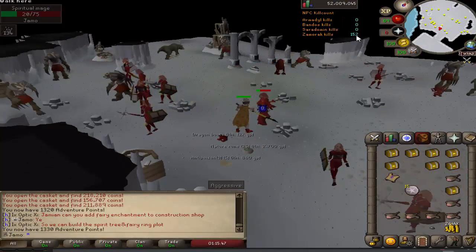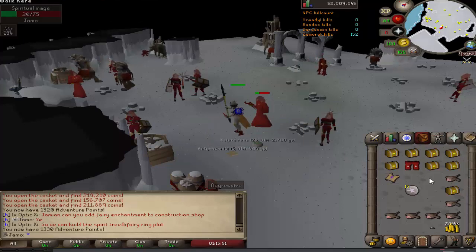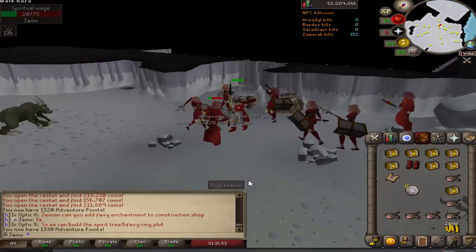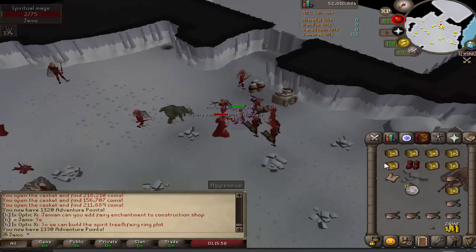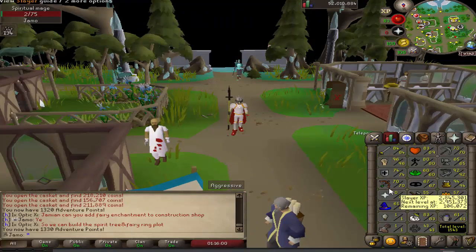It took quite a while — 152 KC for dragon boots. These things are super messed up, so kind of made it easy. D-boots unlocked! Only two levels to go and we're going to get our whip.